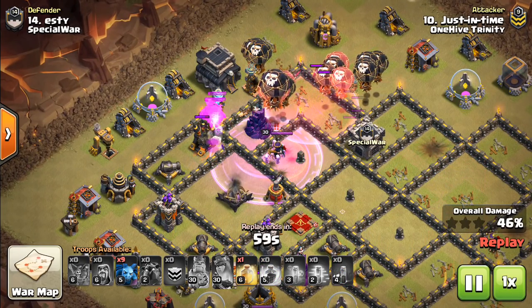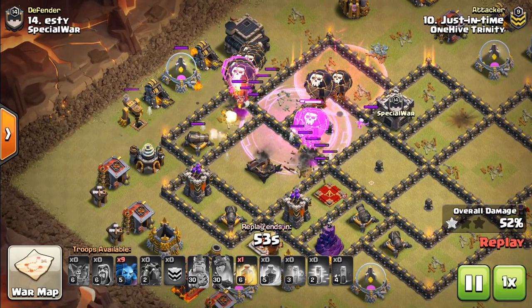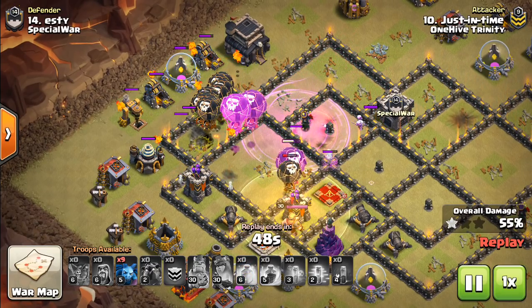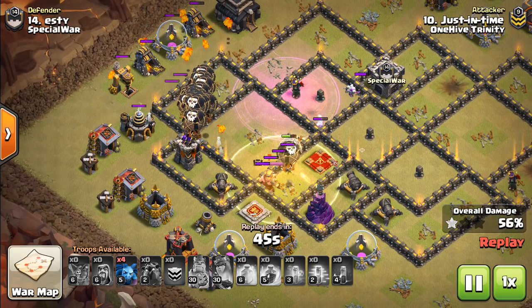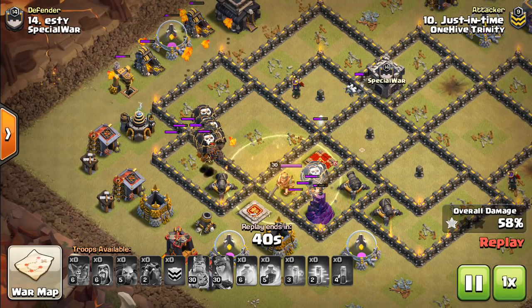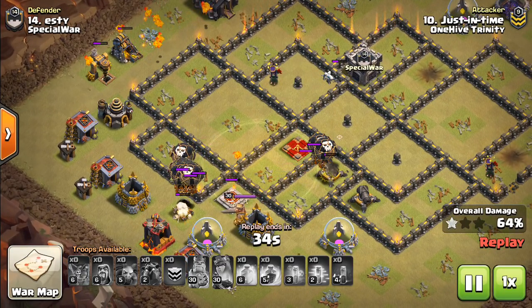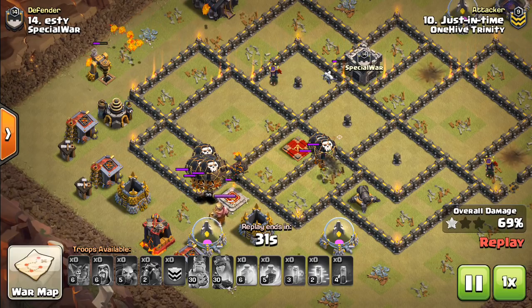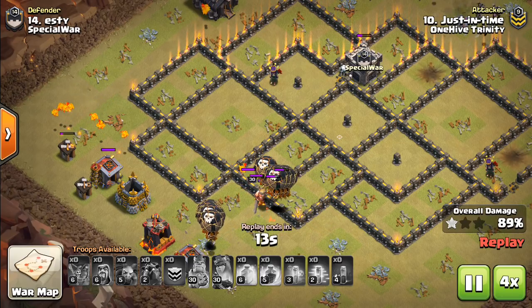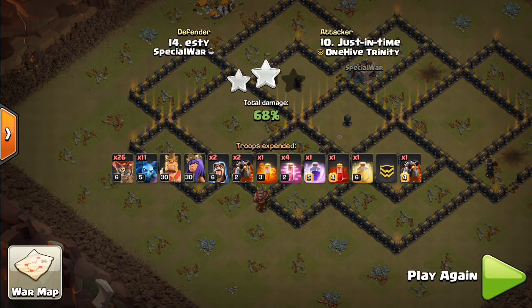She's targeting the Lava Hounds, the Wizard Tower is being tanked, so all the splash is pretty much good, and then Skeleton Spell and Rage — she is finished. So there are basically two things you want to look for. First, you want the queen to be in a stable location where she is being tanked by Lava Hounds and basically not targeting a moving troop. If she's targeting something on the move, that's a little sketchy, because even if skeletons start spawning around her, she might still be locked onto a Lava Hound and might just run away to a different compartment. So you want to make sure you're nice and patient and wait for the queen to be in a stable place, then drop the Skeleton Spell.